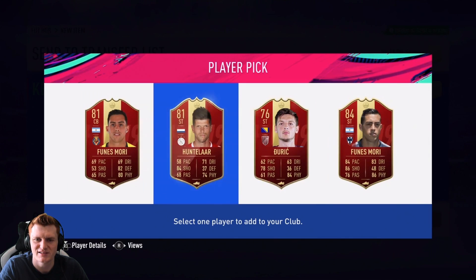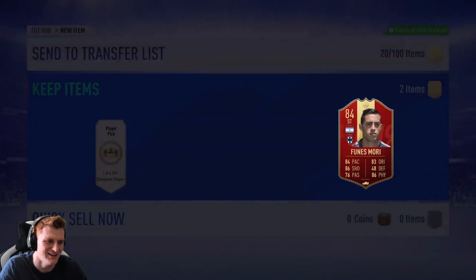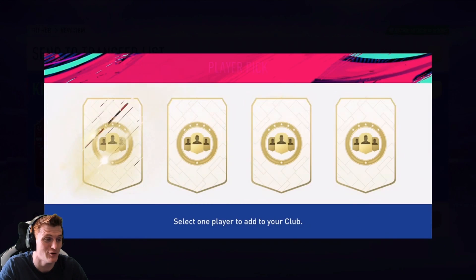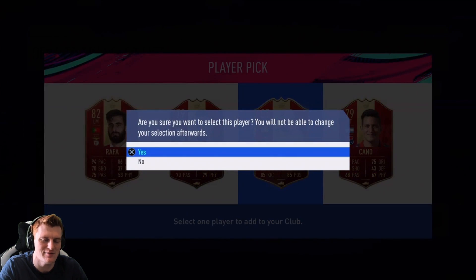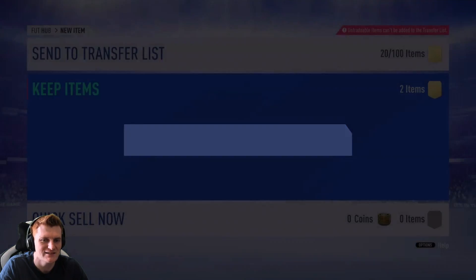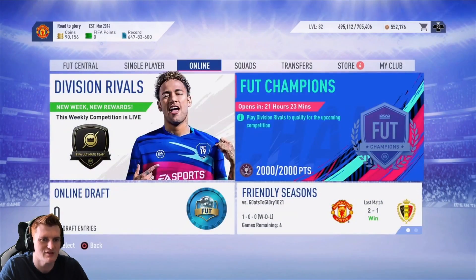The Funes Mori Brothers — that is not great. We've got Pepe Reina as well, which is 85 red, but still overall that is pretty bad. Both going straight into the SBC because he said we can do the SBC for him.